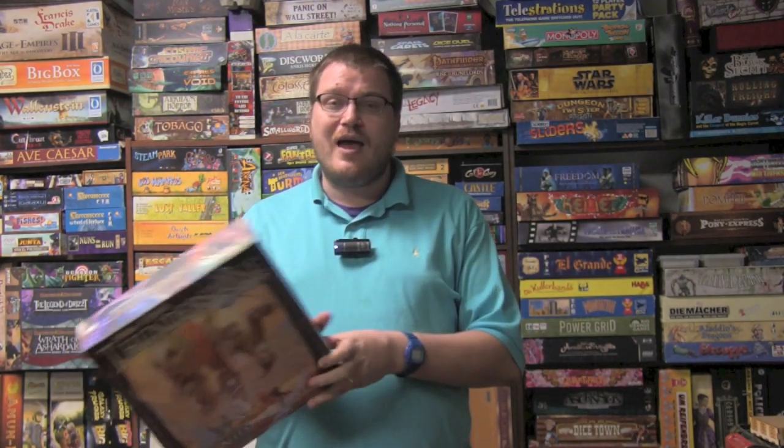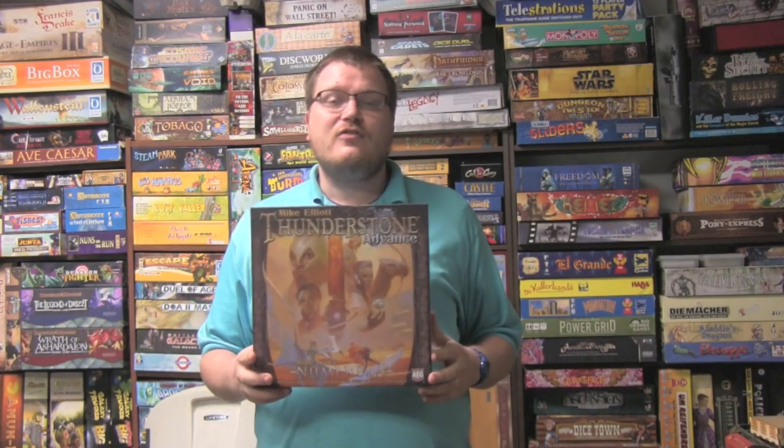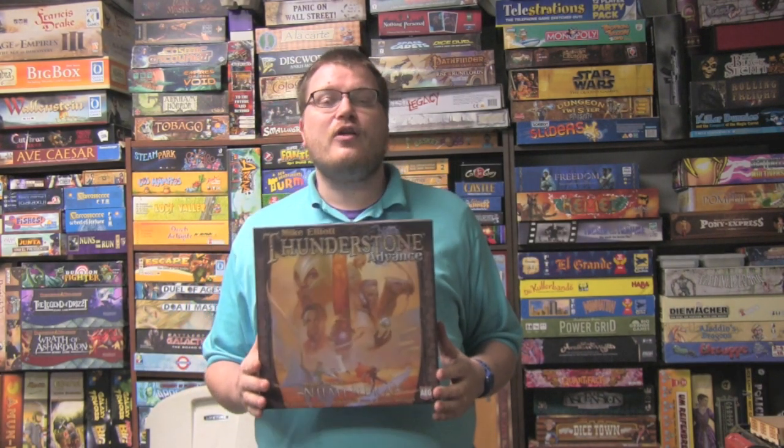They partnered with AEG to make a Thunderstone set — Thunderstone Advanced Numenera, Monty Cook's Numenera. This is completely compatible with other Thunderstones, but it's also its own complete game. I'm going to let other people review it as a complete game. I'm a big fan of Thunderstone and Thunderstone Advanced, and I have everything for them so far. So I'm going to look at this one basically as an expansion — things you can add to the game you already have — and also just a way to look at the cards in the set.